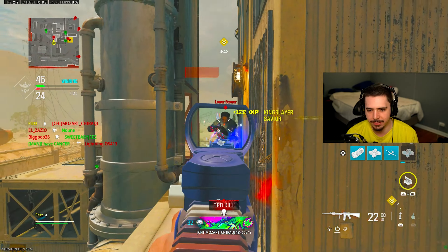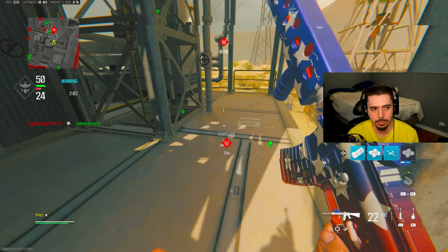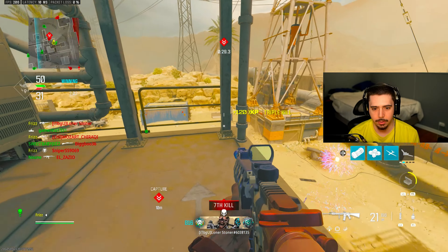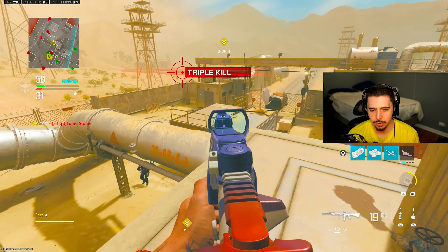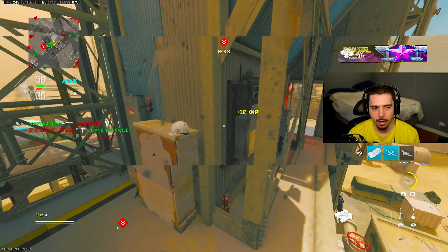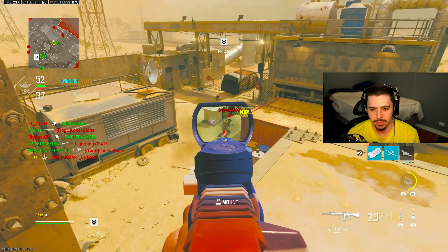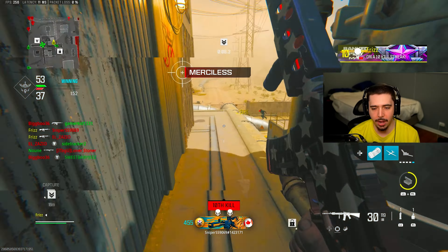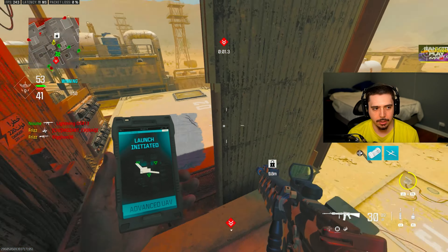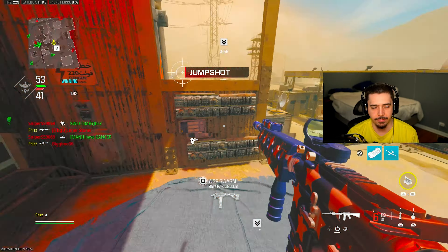Let's try to get another nuke — we've got to make up for that rough last game. Rust is so good. I love this map a lot. It's the easiest map to get a nuke on, especially if you don't have one yet. You sit up here — they're not taking you out if you know how to run it up here. I have an advanced up; I'm going to call this in.